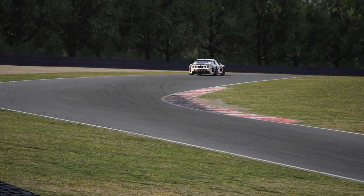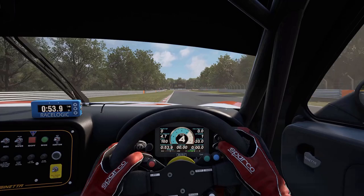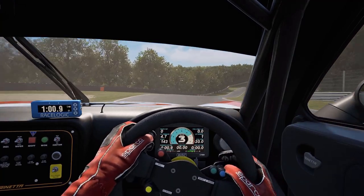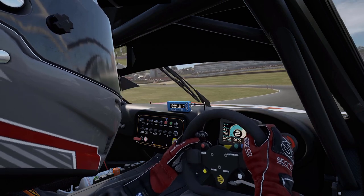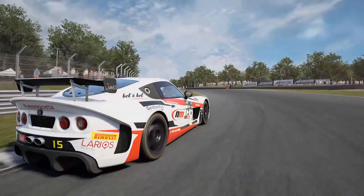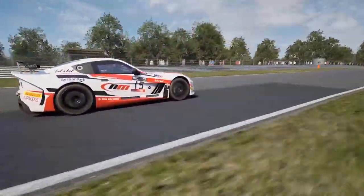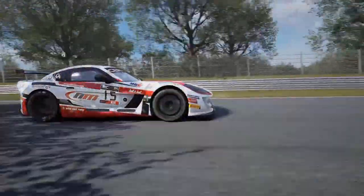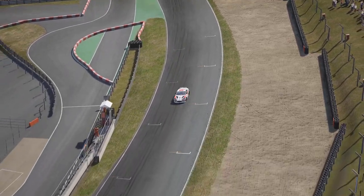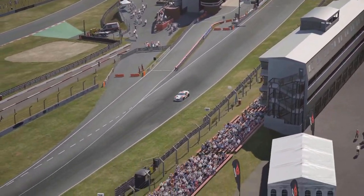The Ginetta G55 GT4 — one of the oldest cars within the pack. Built in the pride of Yorkshire, it's a beautiful British car with an engine straight from an American van. This is one of the slower cars within the pack and requires a very unique driving style. It looks great, it sounds curious, but it's not that good in a straight line. That said, the car has taken around 100 wins in some of the globe's biggest GT4 races, including a podium finish at the Dubai 24 Hours. The Ginetta G55 GT4 comes in a single livery and you can drive it from July the 15th.